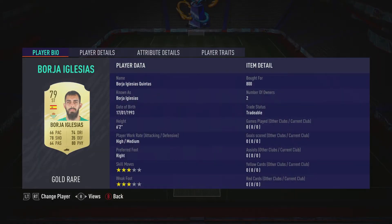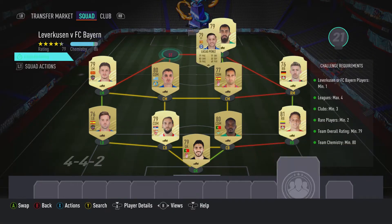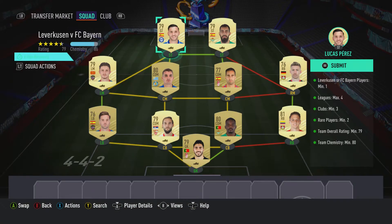Striker Borja Iglesias, pulled for 800, played for Real Betis in the Spanish first division and is Spanish. And then the last striker on the left is Lucas Perez, should be able to get him for 800, played for Deportivo Alavés in the Spanish first division and is Spanish.